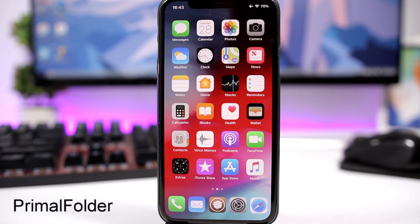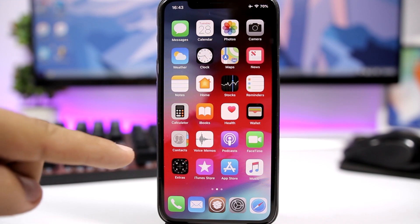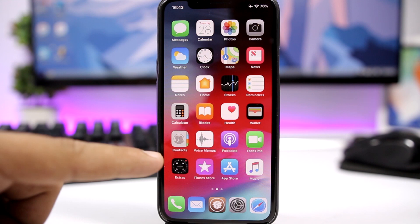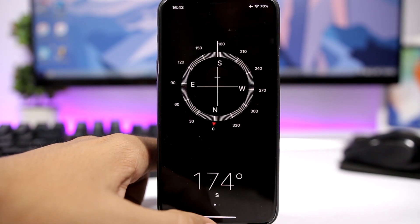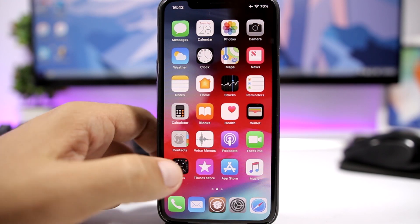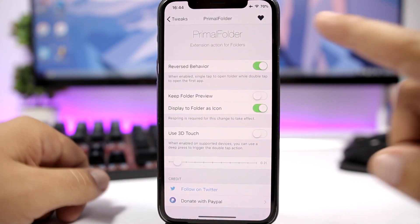Primo Folder adds new features to folders on iOS 11. With this tweak installed, you can have the icon of the first app in a folder display as the folder's icon, though you can keep the stock folder icon if you prefer. You can also double-tap the folder icon to open the first app directly, or tap once to open the folder normally.